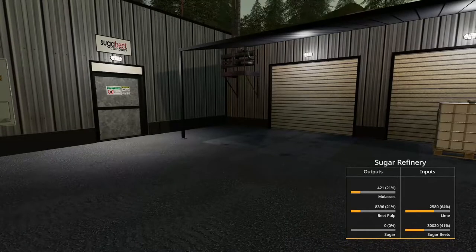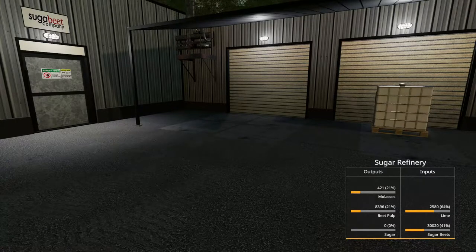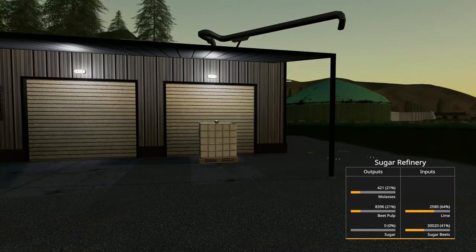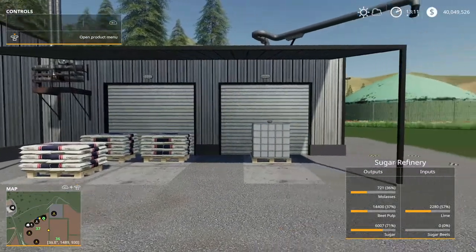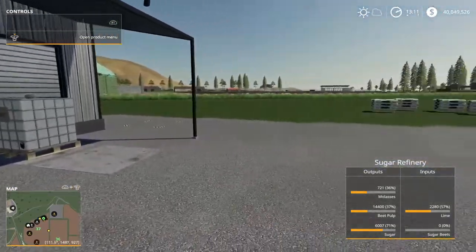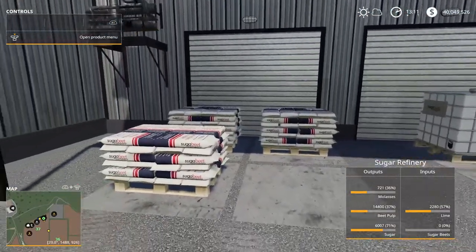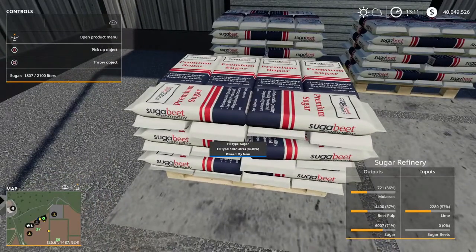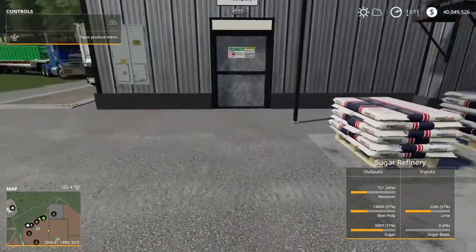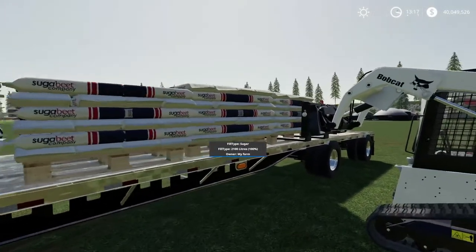We're going to continue fast forwarding until we run out of sugar beets just to see what one full load gives us. That's it - that's one full load of sugar beets and we got about six, almost seven full pallets. We'll get things set up for the next process.